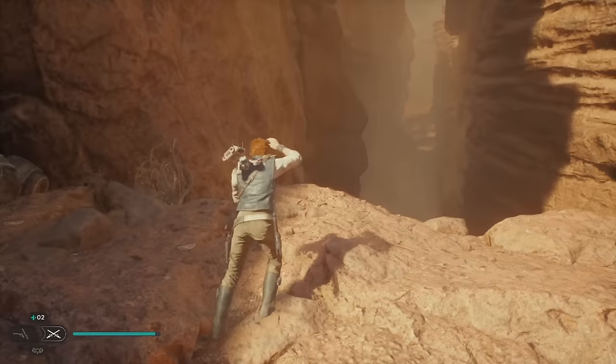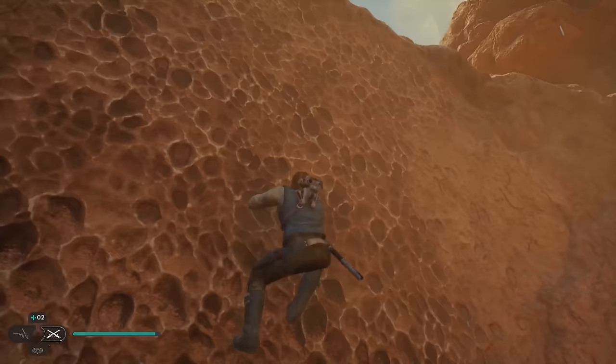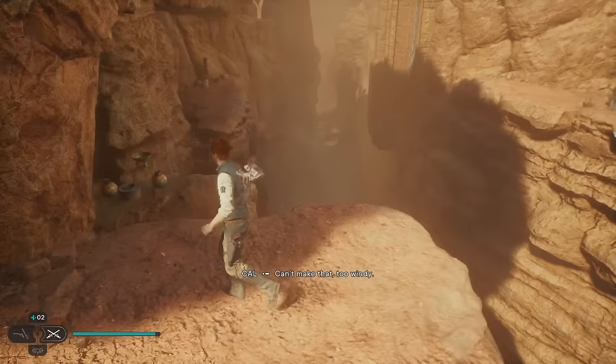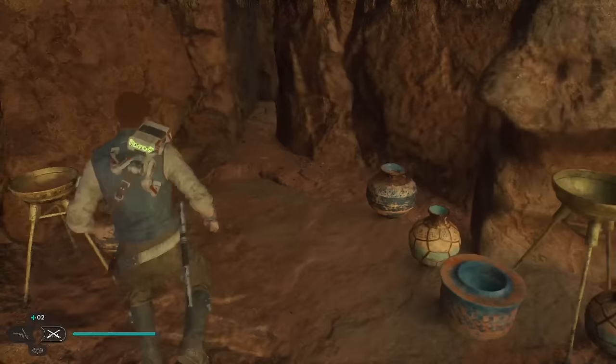Now I'm going to show you how to do all the whistling drop puzzles in Star Wars Jedi Survivor. This is not where we go — there's a climbable wall right back here. The wind is intense. We're going to climb up, head over this way. We can't make that with the wind — we're going to have to go a different way. Let's look at the map — oh, there's a little path over here I didn't even notice.